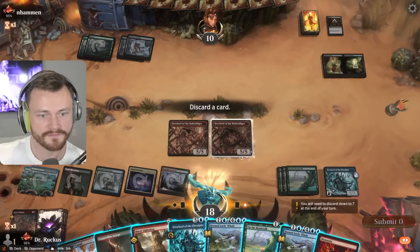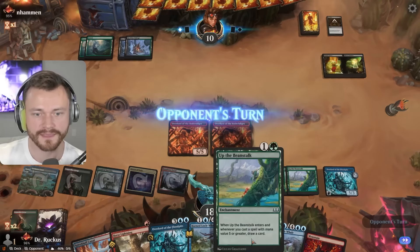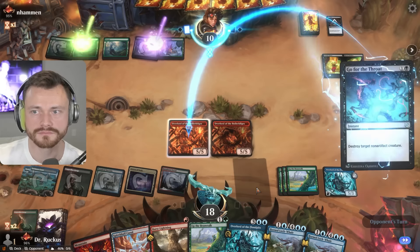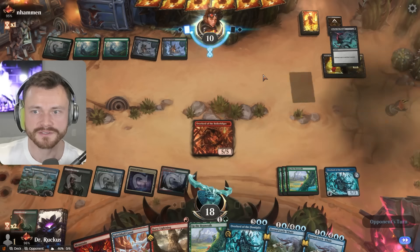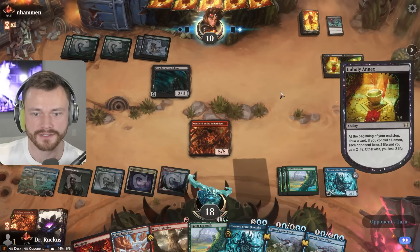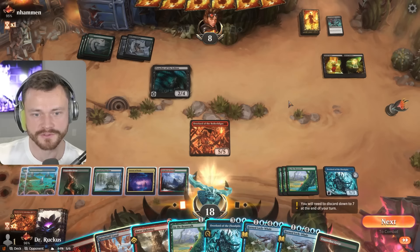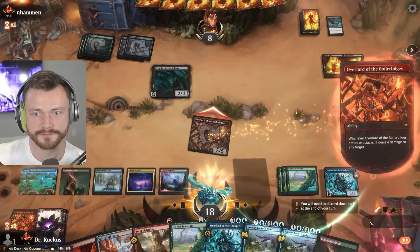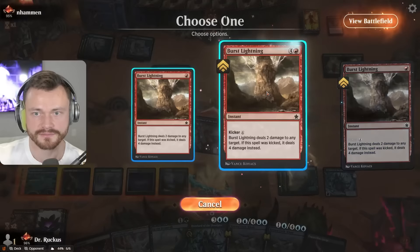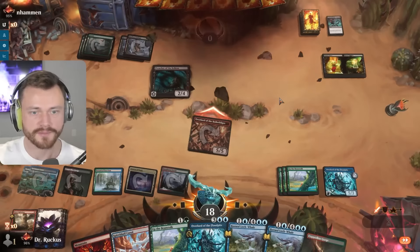We can bin one of the fast lands — very nicely set up. They're going to spend the turn removing which means they're going to drop low off the Annex. Down to eight. Looks like we have them just with Burst Lightning alone. Attack here, hit him for four, Burst Lightning four to the face — get him dead. Zaparoonie, good game!